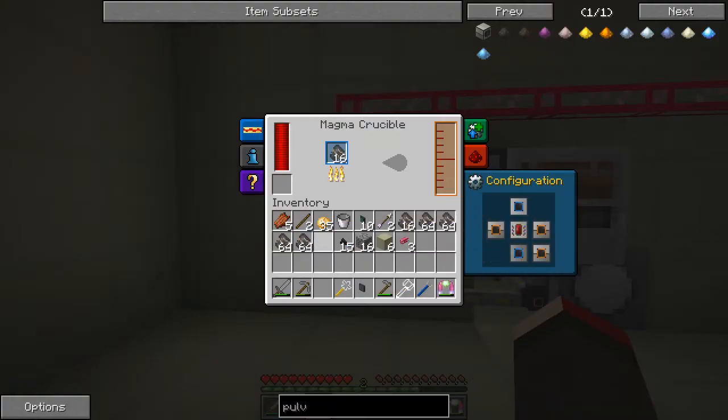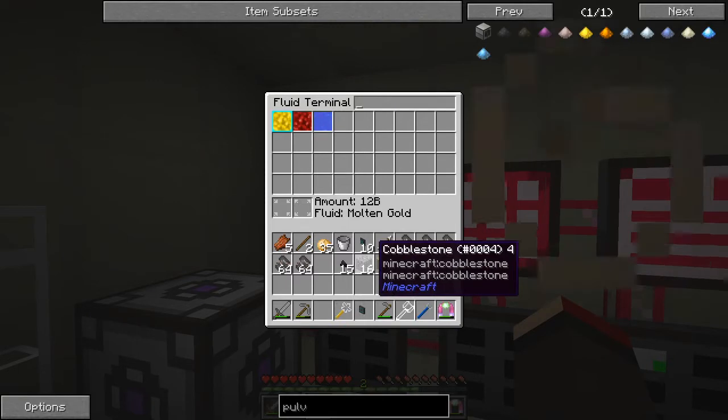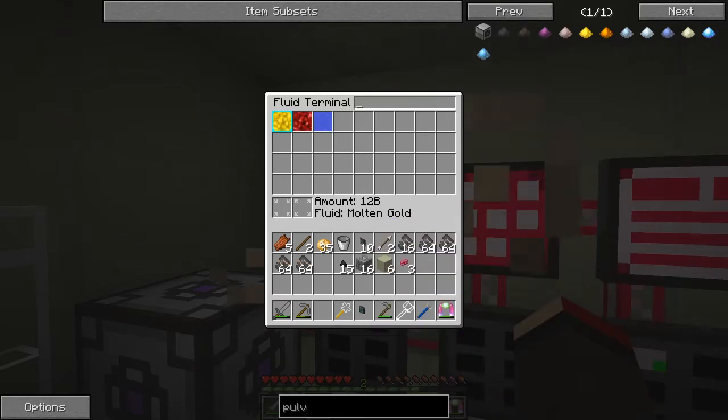We can go along here now and put the iron in here like this, and then that's going to get smelted down to 216 millibuckets each iron. That's then going to get sent out of here — it can also get sent out of the top. As you can see it's coming out of here automatically and therefore it'll be entering into the system. We look at that now — we've got iron coming in here in a reasonable amount, that's pretty good. We've also got some export buses.